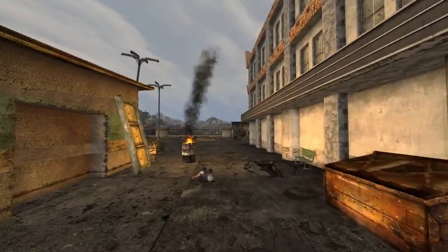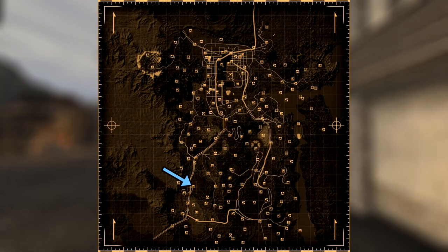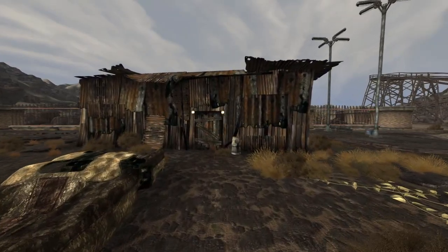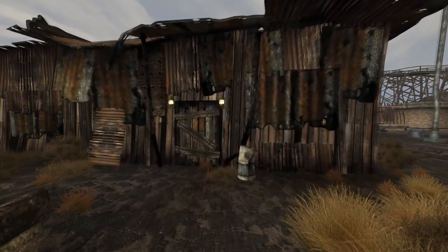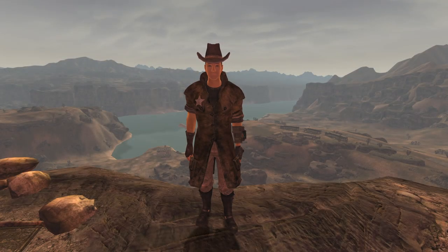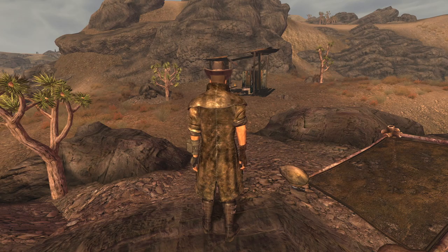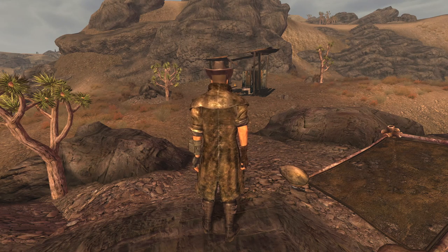Next is the Sheriff's Duster and Hat. This is a unique version of a Regulated Duster and can be found within Prim. Head into the Sheriff's Office and next to the corpse of the Sheriff on the floor will be the Duster and Hat. Be aware that you will have to grab this outfit before completing the quest My Kind of Town — if you don't, the item will despawn from the game. The Duster has a DR of 0, however grants a bonus of 5 into Guns. The Hat also has a DR of 0, however grants a bonus of 1 into Perception.